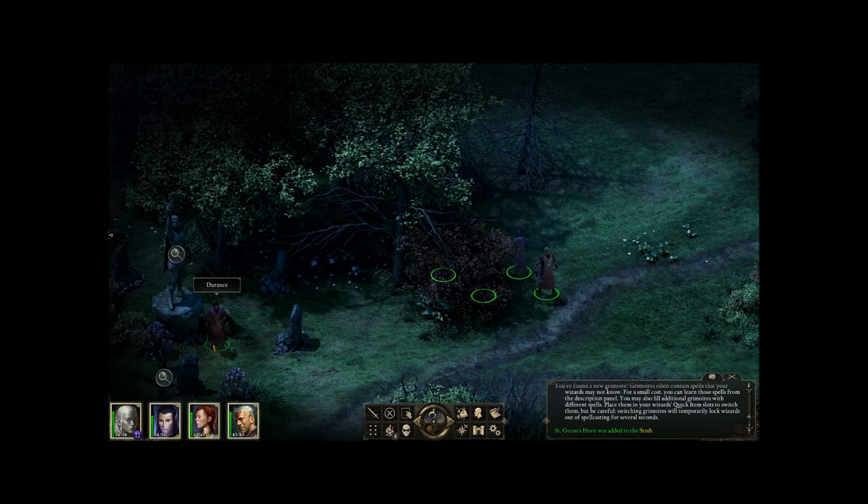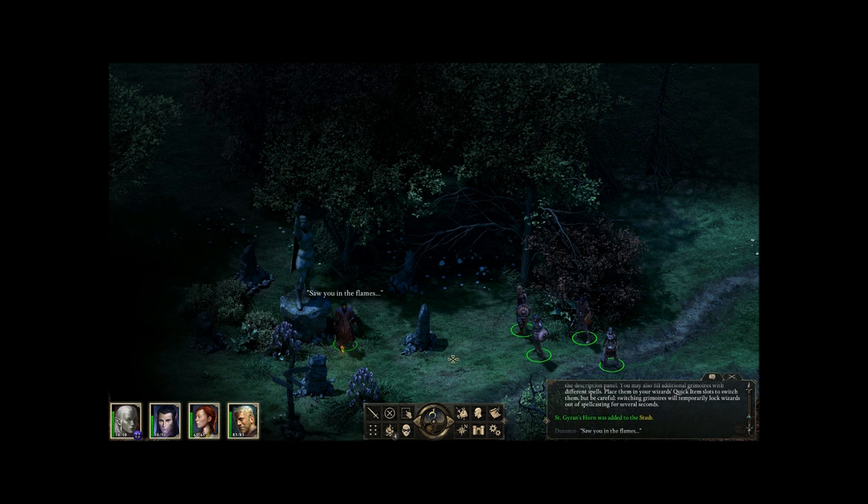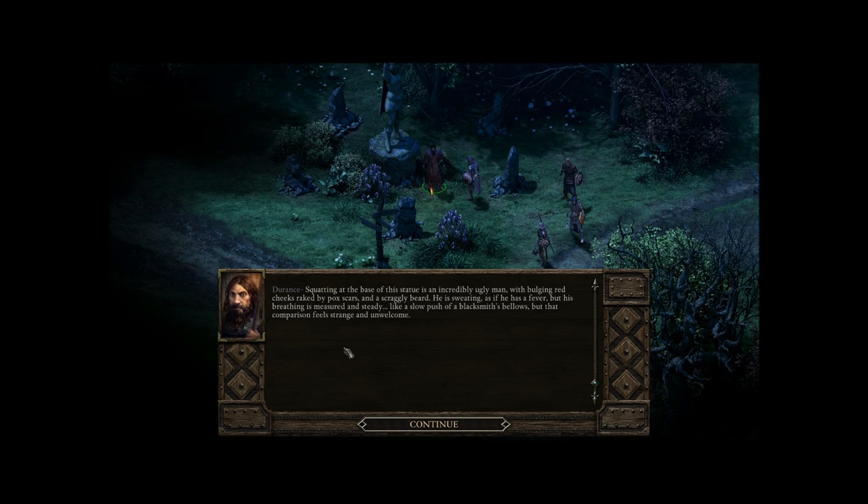That was kind of unrealistic to just walk a little... Who are you? Durance? Is your first name N? Endurance. Saw you in the flames. Squatting at the base of this statue is an incredibly ugly man with bulging red cheeks ridged by pox scars and a scraggly beard. He is sweating as if he has a fever, but his breathing is measured and steady, like a slow push of a blacksmith's bellows. The next comparison, possibly sparked by his grin, is that of a bear trap, and there's a hint of alchemical fire that fades almost as soon as you identify the smell.